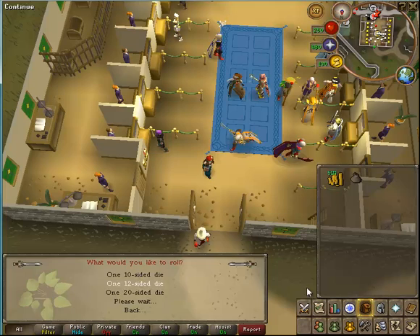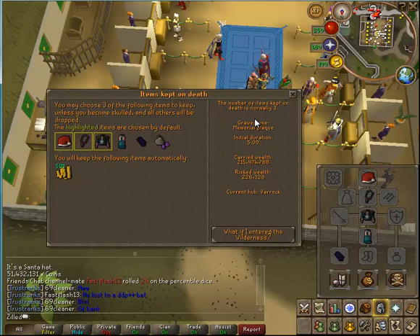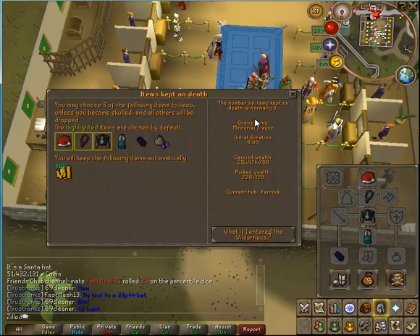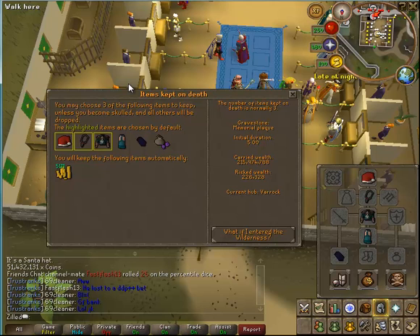Let's do a price check. I believe it's 217 mil — let's see if I'm right. 215, close. That's 215 without the runes and without everything else. I'm going to dice host to get my cash stack up to 100, and then it'll be about 275 approximately — unless the Santa hat goes up a lot more and I sell it. I have it just to invest in an item, really — that's the only reason.